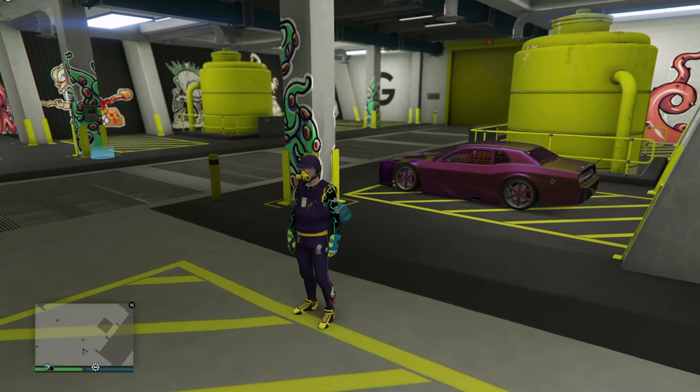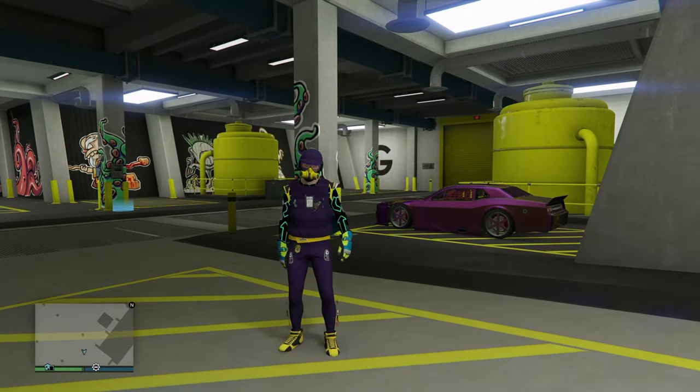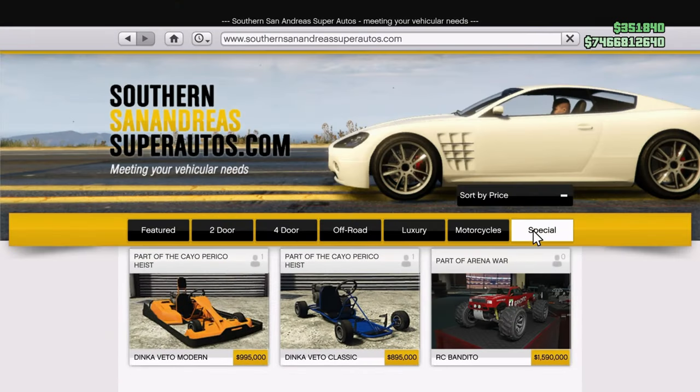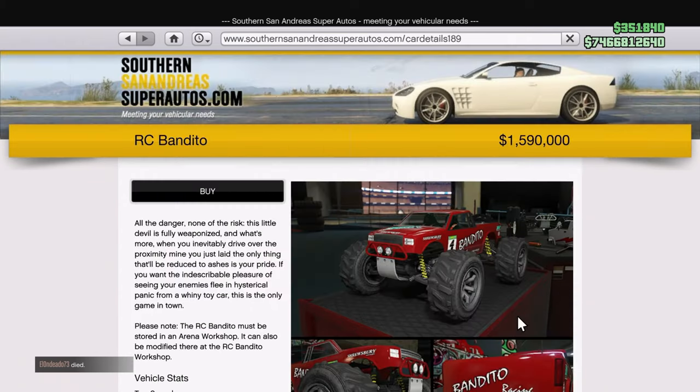If you guys do not have one already, go right ahead and purchase yourself an RC Bandido. Open up the internet, go to Southern San Andreas, go to Special Vehicles, and there it is — there's your RC Bandido. Go ahead and buy that.